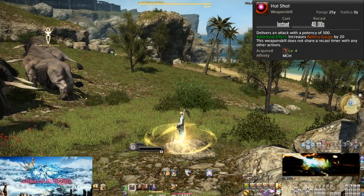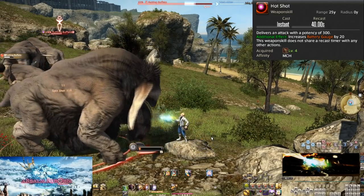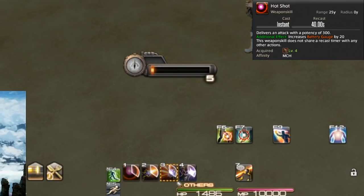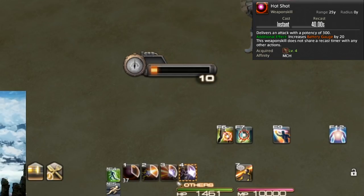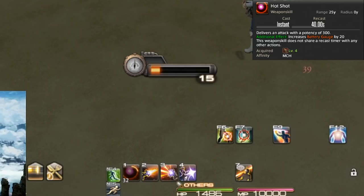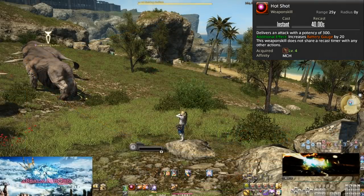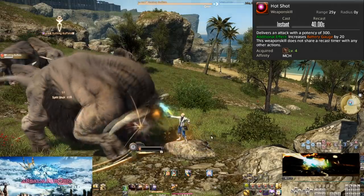Level 4, Hot Shot. This does a 300 potency hit to the enemy, and while it is a weapon skill, it has its own separate 40 second cooldown. It is on the global cooldown, so you can't weave it between combo hits. Additionally, if you do use this in the middle of a combo it does not break the combo, so you can Split Shot, Hot Shot, Slug Shot, and keep the combo running. This attack takes priority over your main combo. It is overall slightly stronger than your full combo, so keep this on cooldown.